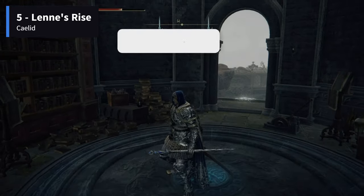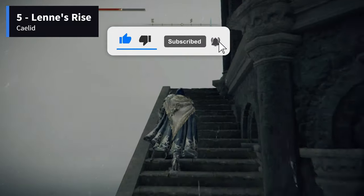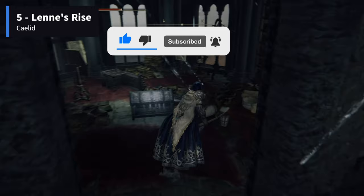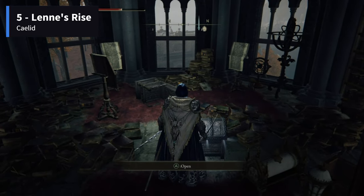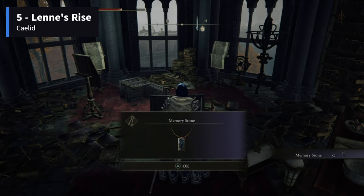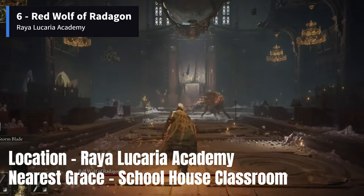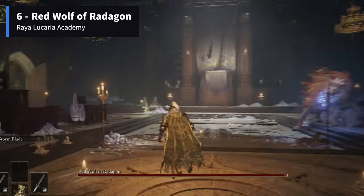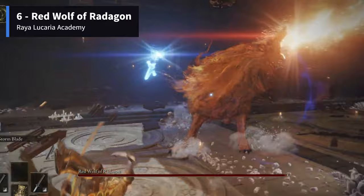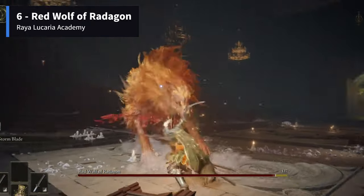If you are new to this channel, please like the video, subscribe to the channel, and keep all notifications on to stay updated on all our future Elden Ring content. The next one is dropped after killing the Red Wolf of Radagon mini-boss at Raya Lucaria Academy. The fight occurs at Debate Parlor and players won't miss this one since it's the only way to reach the fight with Shardbearer Rennala.